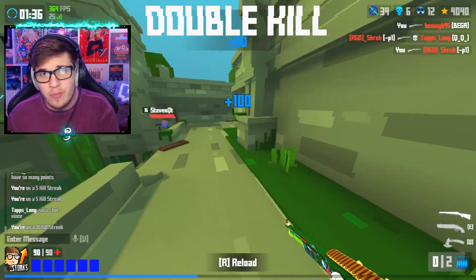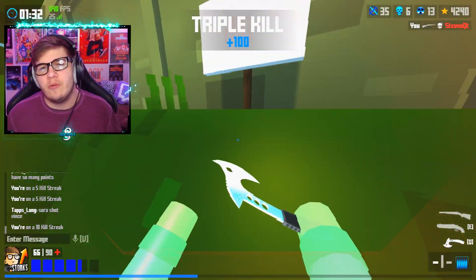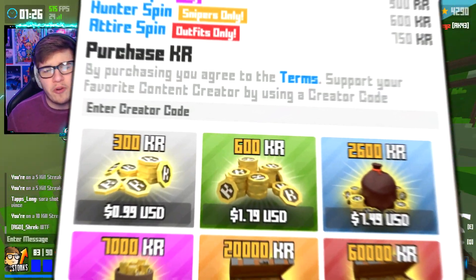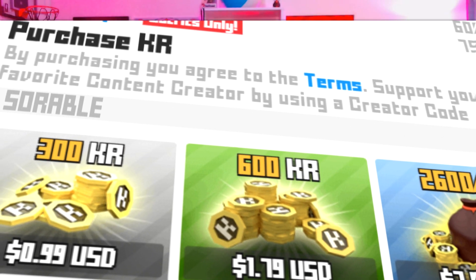In today's video we're gonna be going into Krunker, trying to get these care packages and having a little bit of fun with them. As always, if you're new to the channel please leave a like and subscribe — we're getting stupidly close to 100,000 subscribers. If you're buying Krunkies from the Krunker item shop, please use creator code Soarable. Let's go get some care packages inside of Krunker.